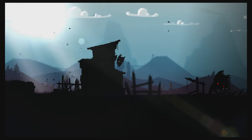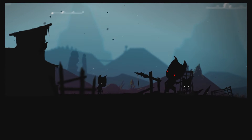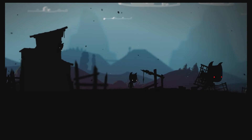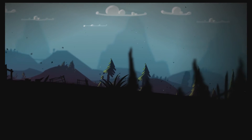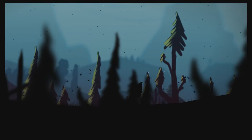Upon booting the game up for the first time, you are thrown right into the action — walking around, no menus, no nothing. As soon as you walk to the right, you witness one of your friends being kidnapped. Turns out many of them have been, and Toby sets out to rescue those who have been incarcerated by a red-eyed monster. If they've got red eyes, you know they're a bit naughty.